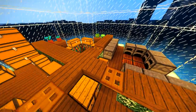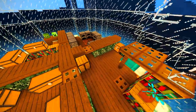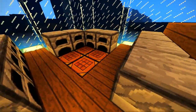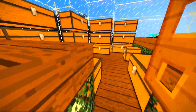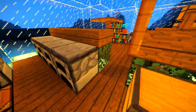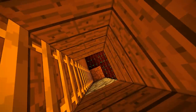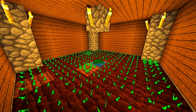Hey guys, what is up? The Neocubist here. Welcome to my Advanced Underwater Dome House Tutorial. This house is pretty awesome. It's got a nice little furnace room, a bedroom, a chest storage area, and last but certainly not least, a full enchantment table. And also last but certainly not least, a really nice farm underground. So yeah, let's get started.